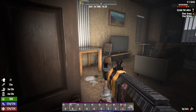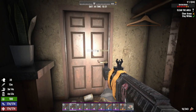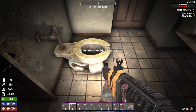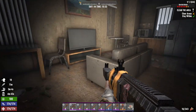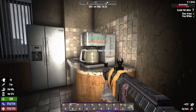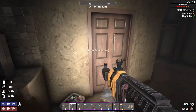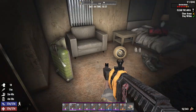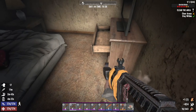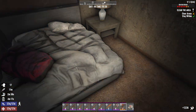Gotta be some zombies in here, right? They're not showing up as red icons yet so maybe there's none in here. I keep wanting to check the toilets — we don't need to check the toilets. We don't need no stinking toilets. This is the bedroom.